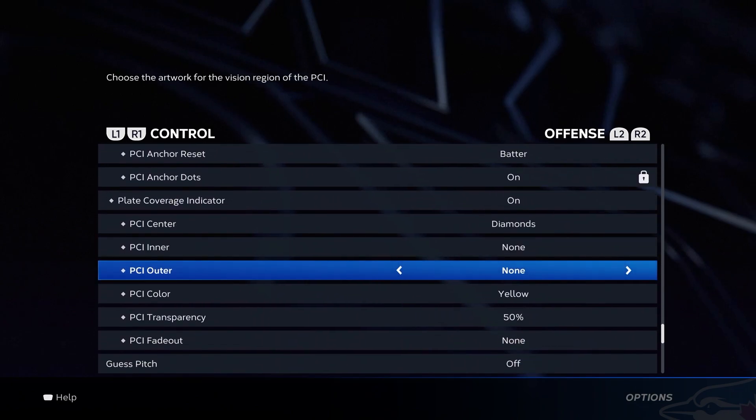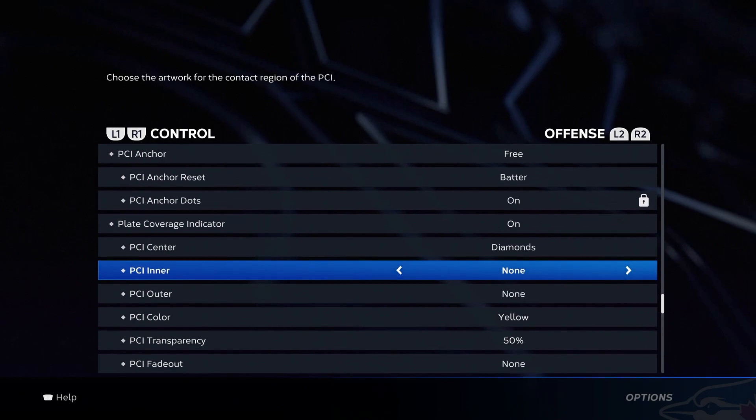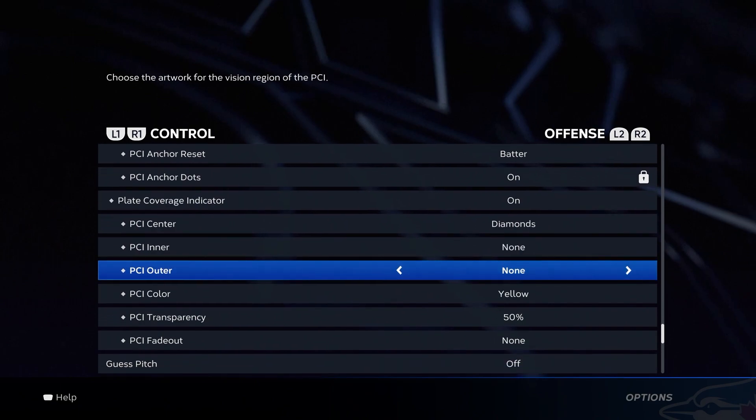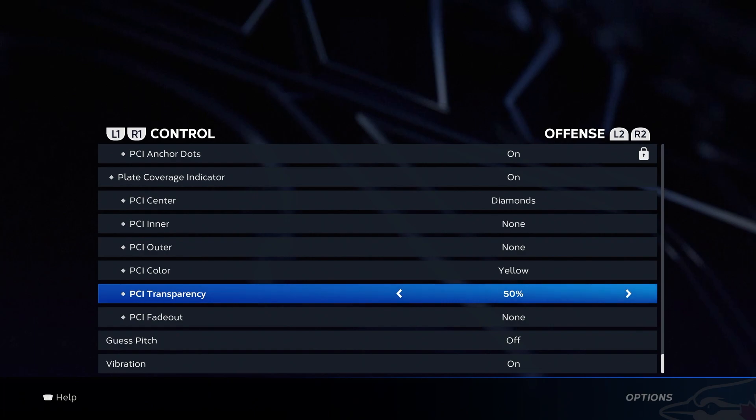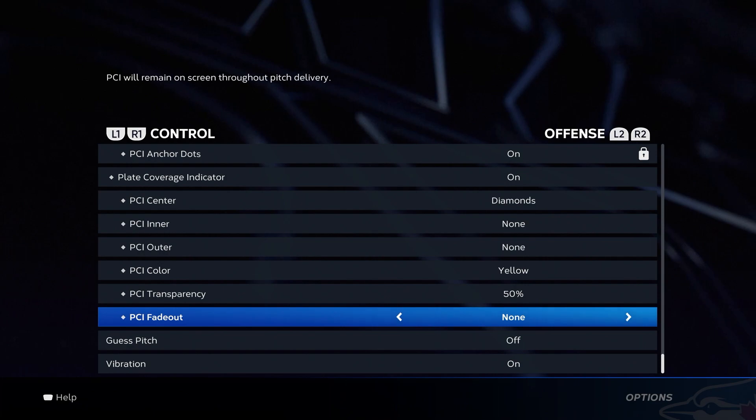Staying away from the outer PCI — I really think the outer just makes your eyes too big. You just see too much that you want to hit. Keeping it in a smaller region is usually helpful. But if you like the outer, who am I to say? Color: once again, preference. You see very commonly yellow, black, and white being the colors used. I find blue looks really laggy and choppy, especially if you're on a PS4 — do not use those. Transparency: I like to keep it around 40 to 50, though a lot of people like 80, 90, 100 because they like to see their PCI. Fully preference.